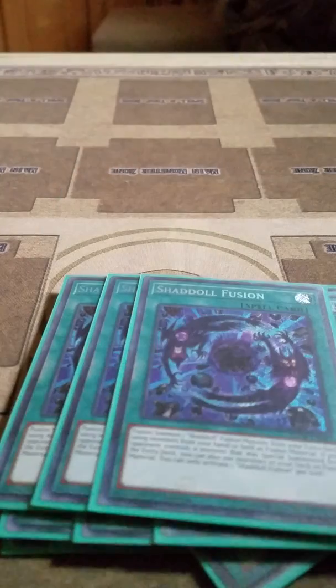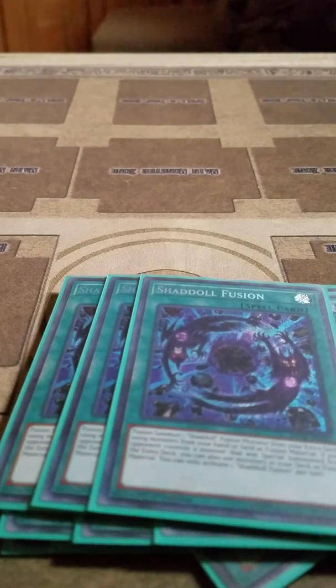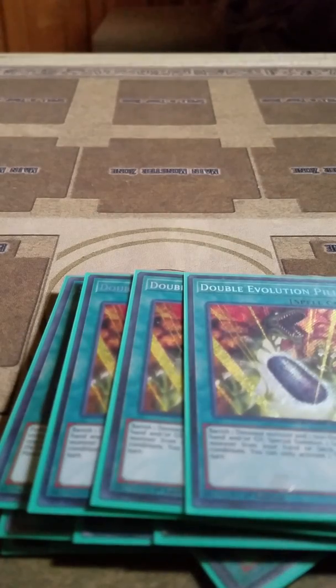Then I play 3 Shaddoll Fusion. It's a normal fusion card that lets you fusion summon Shaddoll monsters, but if your opponent controls an extra deck monster, you can also use monsters in your deck. Then to finish off the deck, I play 3 Double Evolution Pill. You banish a Dinosaur and a non-Dinosaur from your hand and/or graveyard as cost, and then summon a Dinosaur from your deck that has level 5 or higher.